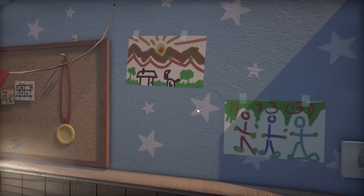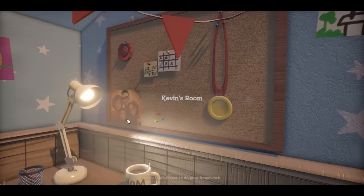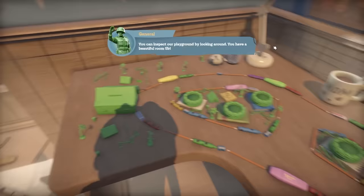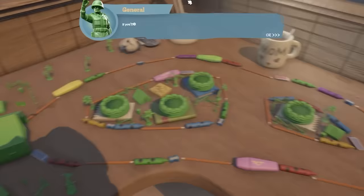We start off in Kevin's room and honestly, looking at that photo, this could actually be straight out of Toy Story. Basically, I think we are playing as Kevin - and oh yeah, I am Kevin. Look at my head shadows. Whoa.